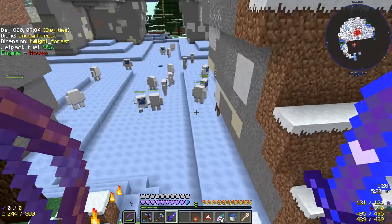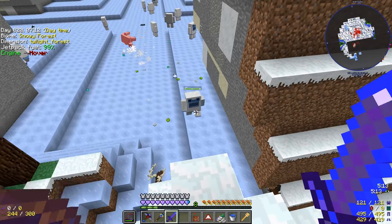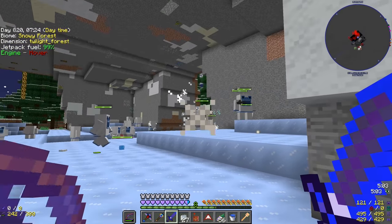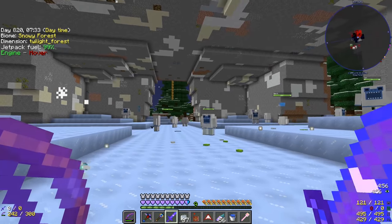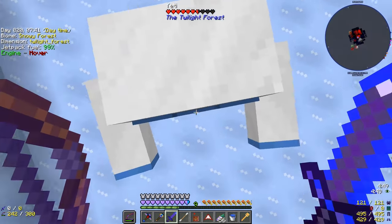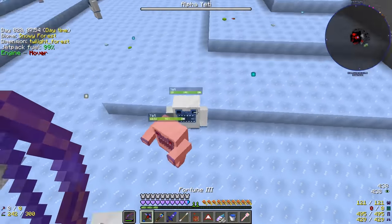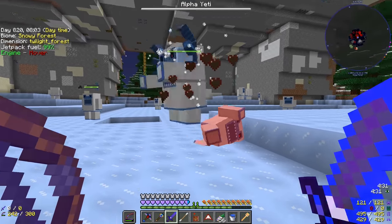Oh, there's a spawner right there in the center. Let's go ahead and get rid of all these regular yetis - we don't need these guys around. We just want to get the big boy spawned in. These guys are coming from everywhere. I'm not even sure how damaging they are, but let me let one hit me - oh, he picked me up! Okay, so I guess they're not that damaging, they just pick you up a little bit. For some reason I was thinking they'd do something a little bit more damaging.